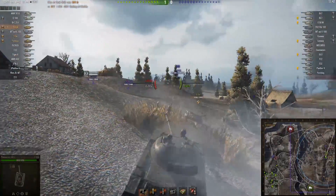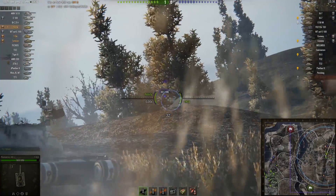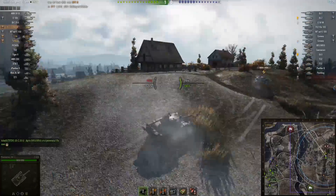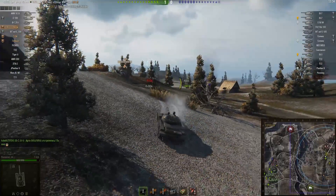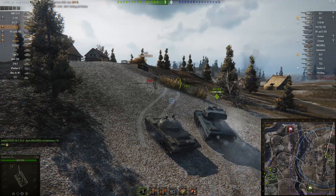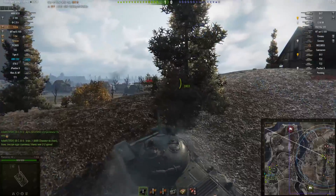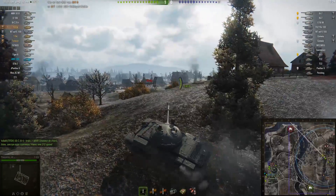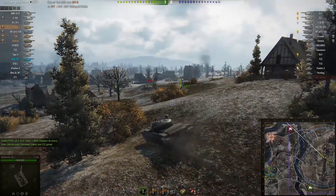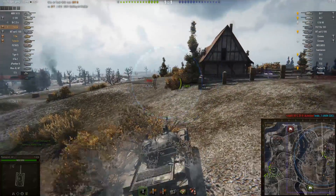A little bit unlucky not to penetrate the Conway there. Looks like his counterpart in the T-54, his platoon mate, was able to. So that Conway has decided discretion is the better part of valor and he just falls back. And now it's going to leave the allies to hold this hill here. The battle doesn't look like it's going great on the left hand side, mind.